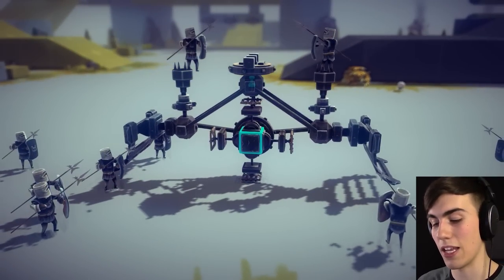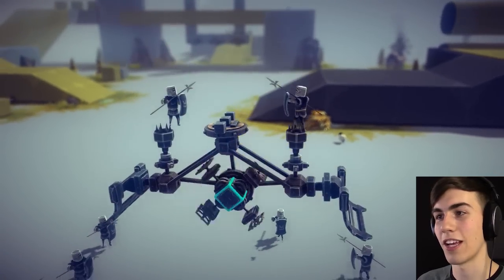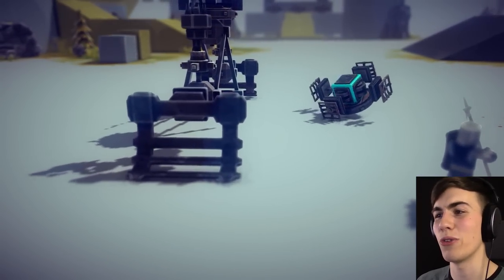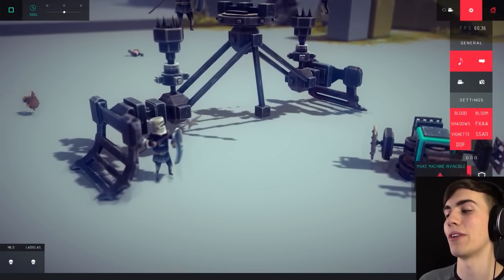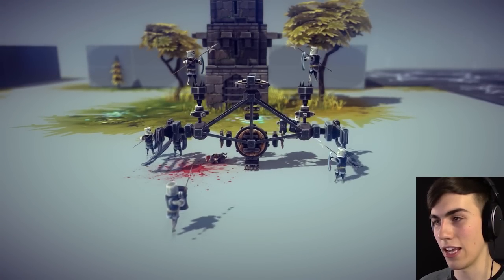Now what the hell am I doing? Pressing P. And now - whoa. So how is this abusing them? They're just bouncing up and down. Oh shit. I thought I was on invincibility - I'm not on invincibility. Okay, let's try this again but with invincibility on. So P and then go.